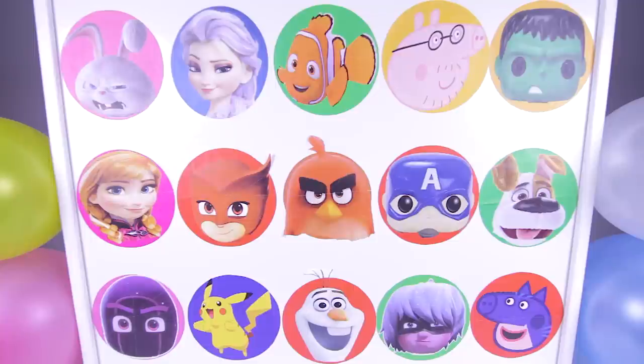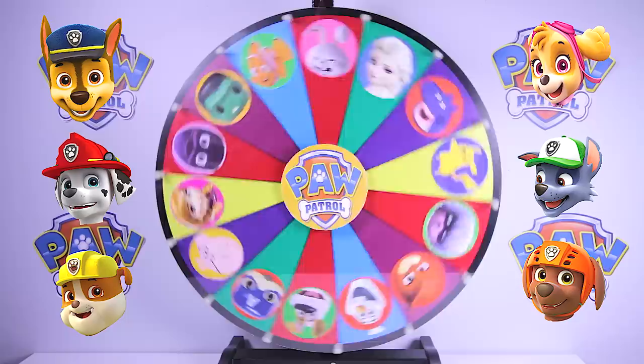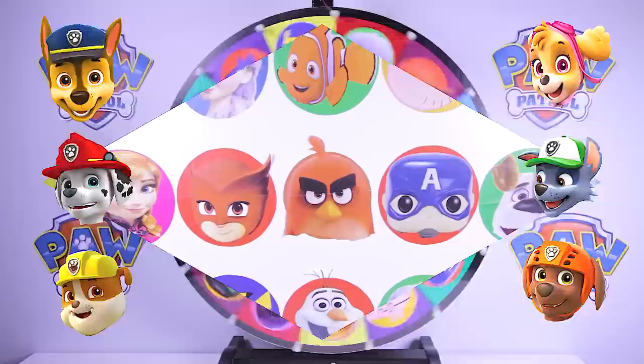Hi everyone! It's time to play the Paw Patrol Mashem game. In this game, we have surprise toys hidden inside each of these 15 character circles. We get to spin the wheel to see which character we open first. Today we have to search for 6 Paw Patrol Mashem toys hidden inside these circles, but we have to watch out for the villain sliming us. Let's see which characters we have today.